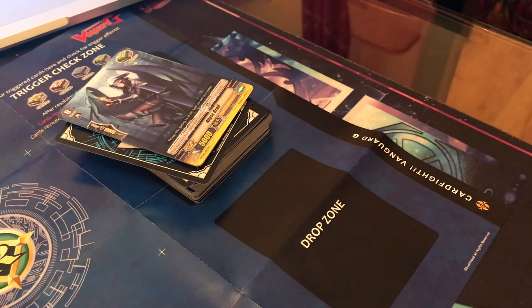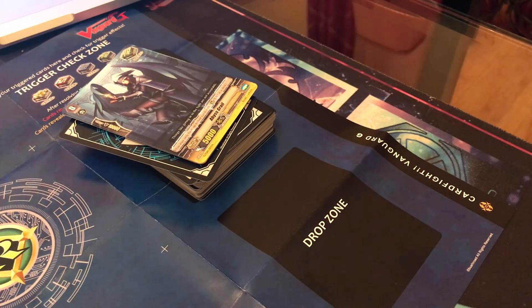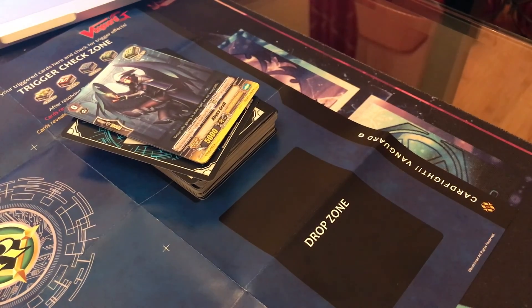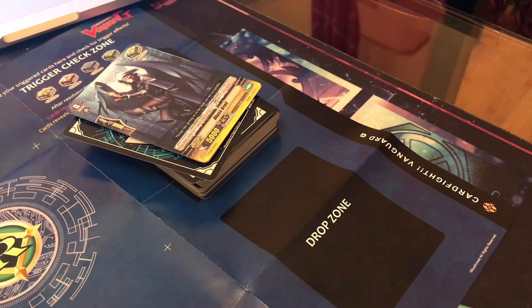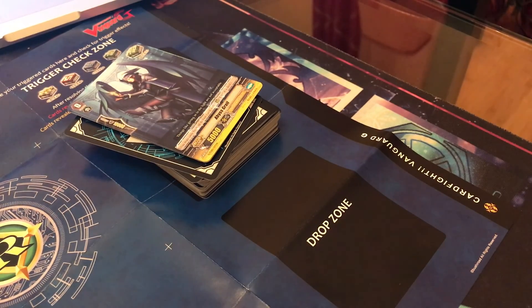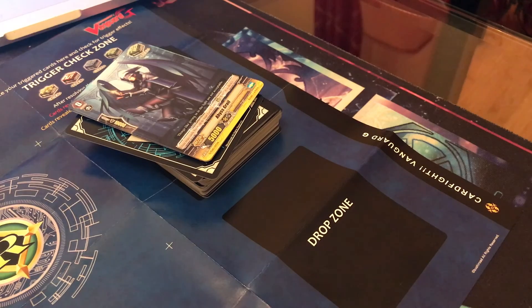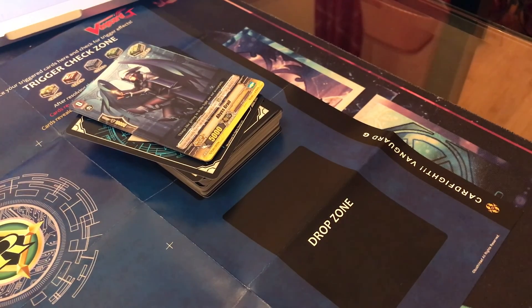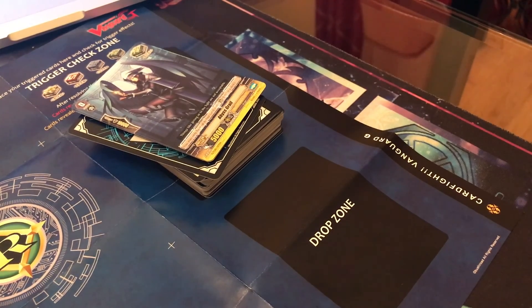Moving on to the drop zone — the drop zone is located underneath the deck zone. This is where your cards go after they've been used: after they've been retired or discarded. Retired is the term in this game for when your card has been destroyed. Discarded is when a card goes from your hand to your drop zone. Your whole drop zone is face-up and a public zone, meaning your opponent and yourself can check it at any time. You may also change the order of cards in your drop zone — when you put a card in, you just put it on top of the existing ones.